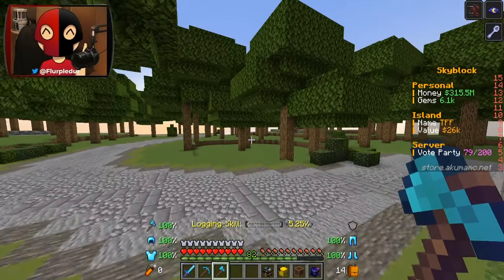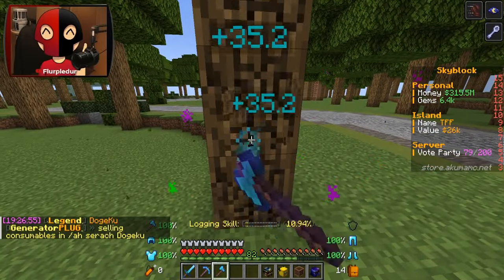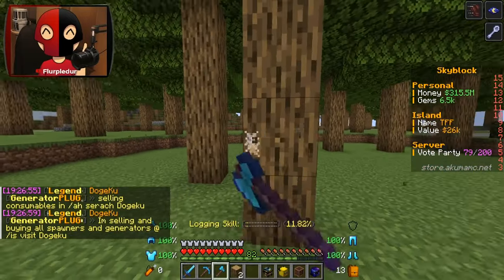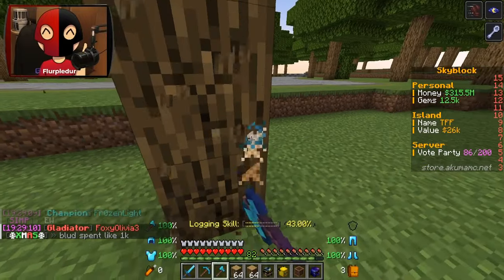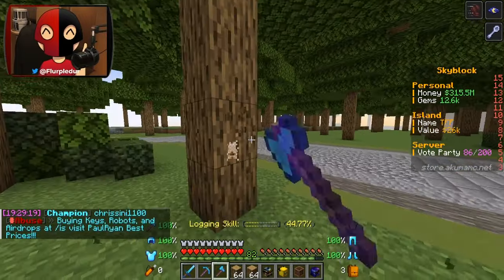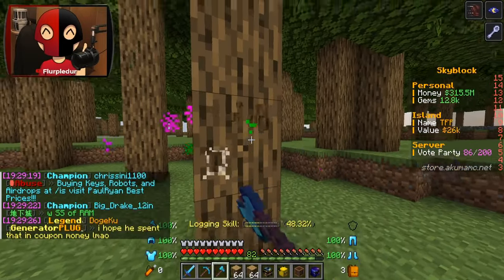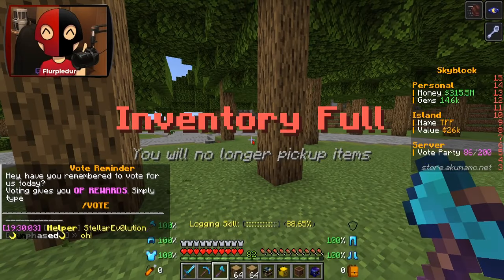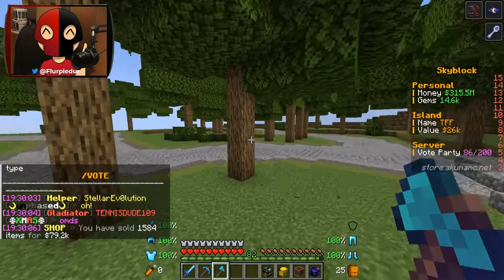I probably need to find a better tree like one of these trees if I want to see - it does 35 crit, that is insane! Oh we got another book, that is absolutely beautiful. So after I fill my inventory I'll check what this book is - hopefully efficiency, it's all I really want. My inventory is full, let me go ahead and do slash sell all. 79,000 - oh my god that is so much better than iron.